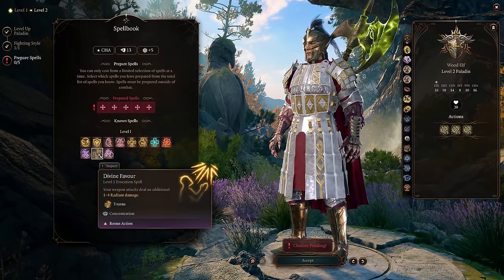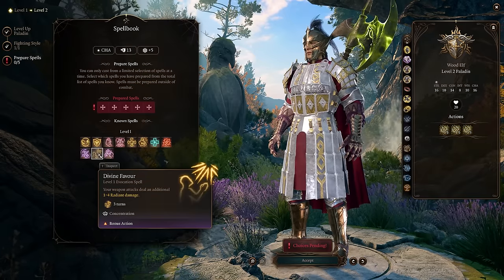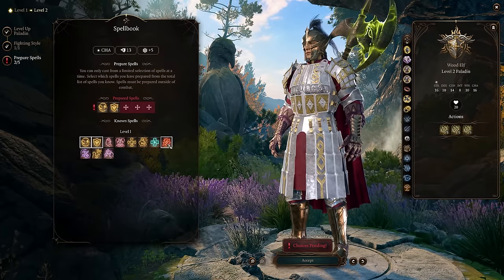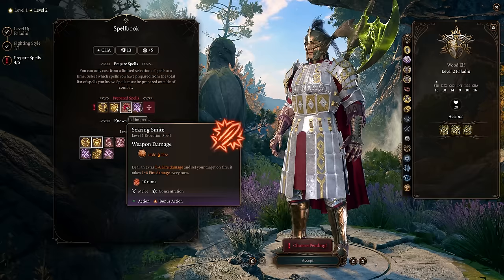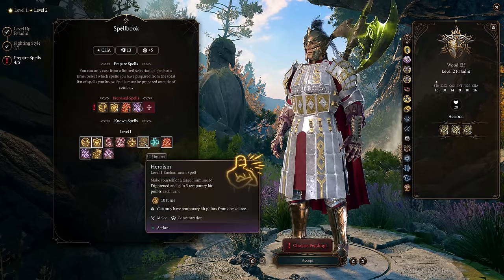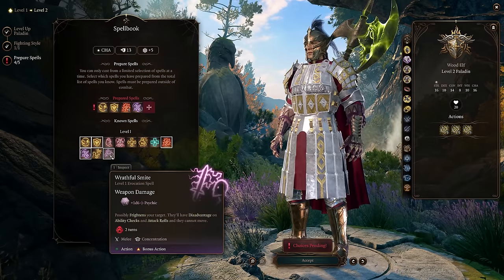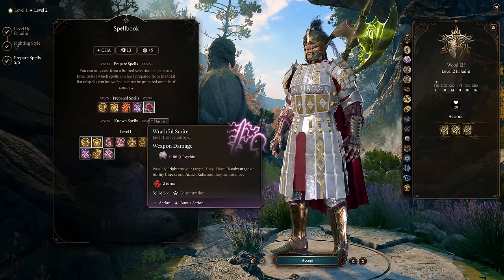For our spells, Divine Favor adds damage but it's a concentration ability that only lasts three turns — I wish it lasted longer like Bless. Protection from Good and Evil and Shield of Faith are nice for additional armor class. The smite spells are good for specific damage types — Searing Smite deals 1d6 fire damage and sets the target on fire for 1d6 fire damage every turn, which works well with the heat mechanic. Heroism prevents being frightened and grants temp hit points. Wrathful Smite adds psychic damage and can frighten targets.